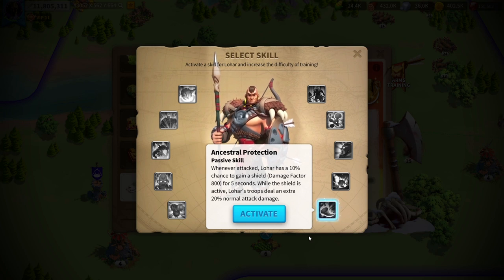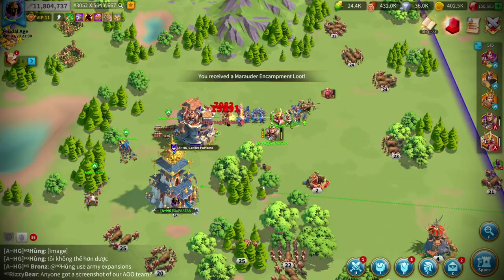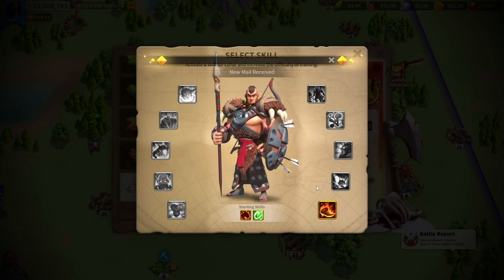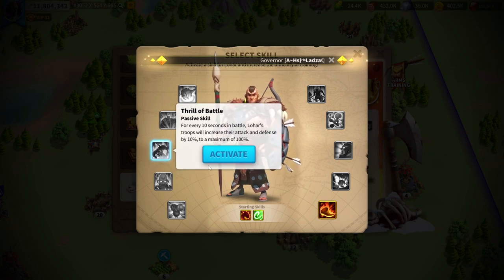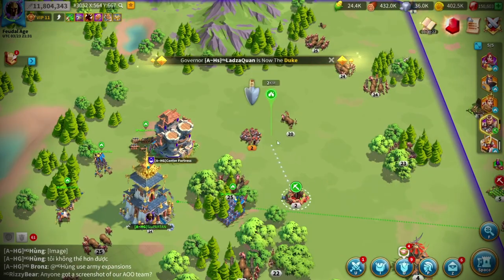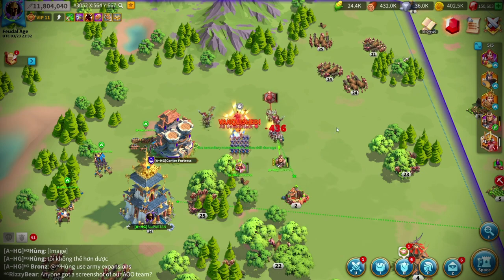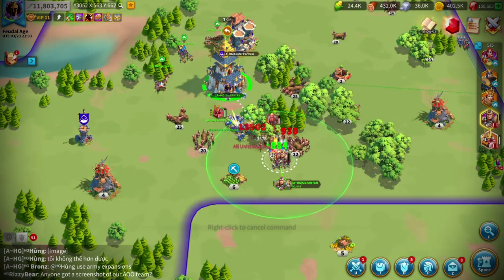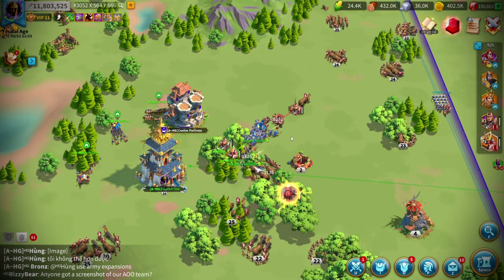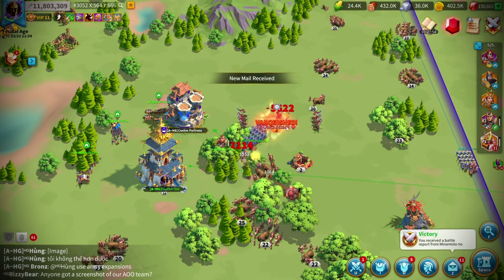The first skill we activated was Ancestral Protection because it was conditional — only a 10% chance to happen and damage factor was only 800. The first run started and it was pretty good; we didn't lose a lot of troops. For the second skill activation we went for Thrill of Battle. It was again conditional — Lohar needed to survive at least 10 seconds for this skill to work, and we were killing him pretty fast in the early stages. Even if it triggered once, it needed another 10 seconds to trigger again. So I was very confident with my skill selection, and we were right — Lohar wasn't even able to activate his skill once, so we were safe.